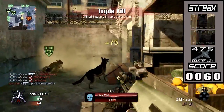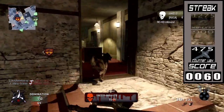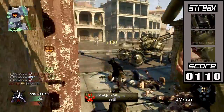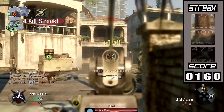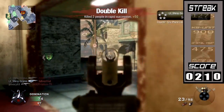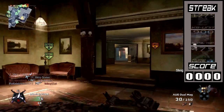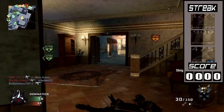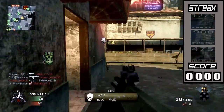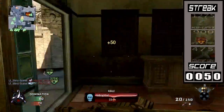Finally, you earn points from your score streaks themselves. Right now I have a counter-UAV up, so I'll earn 10 points each time a teammate gets a kill, since I'm supporting them and should be rewarded for that. For the Blackbird, it's probably going to be about 15 to 20 points — I chose 15 for this gameplay since I figured I'd meet it in the middle.